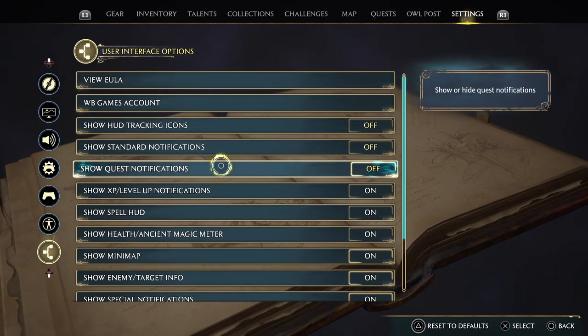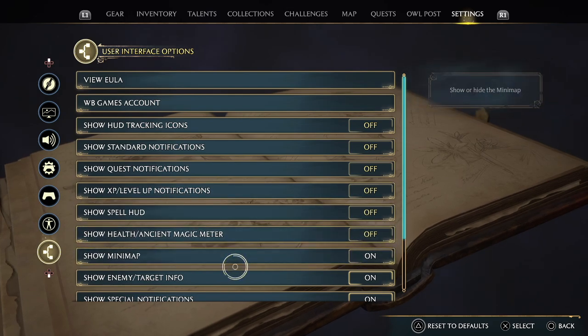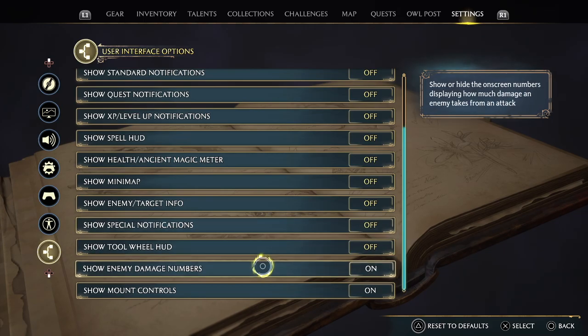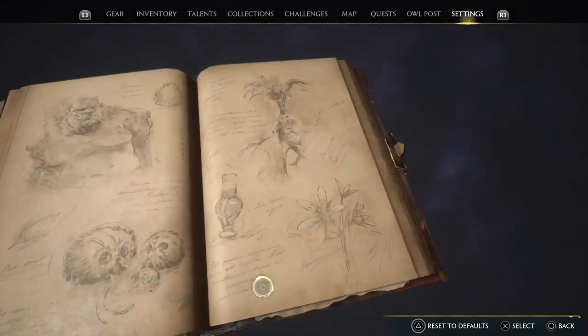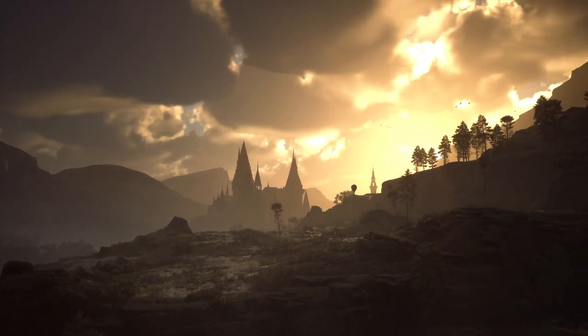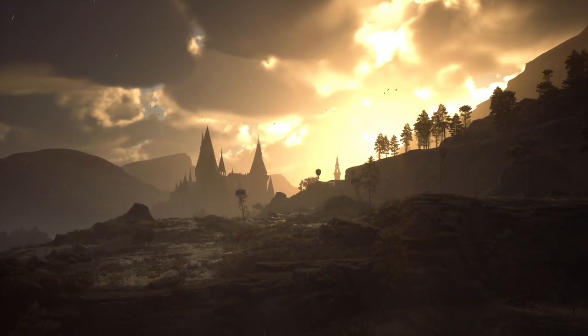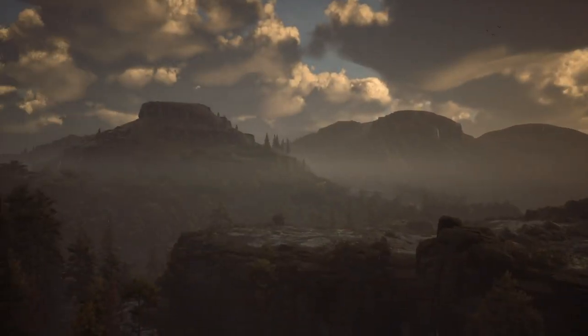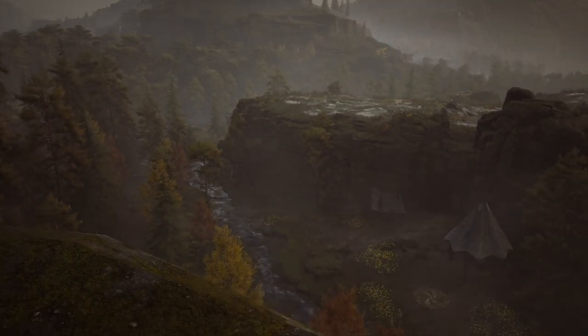Turn off all the settings — go to settings, go to the last one, the user interface option, and turn everything off. A faster way to turn it back on if you're doing it on and off: just hold the triangle button and it will reset everything back to normal.